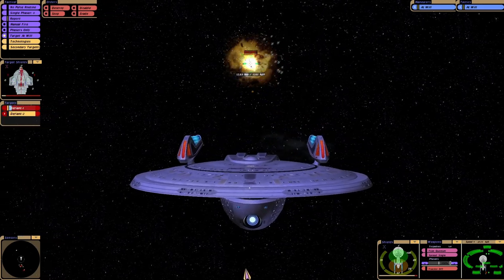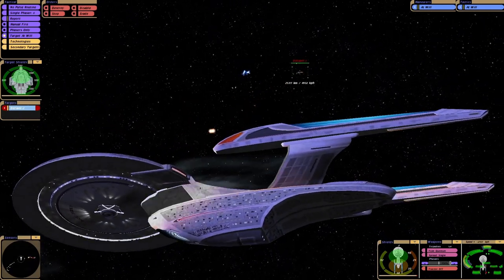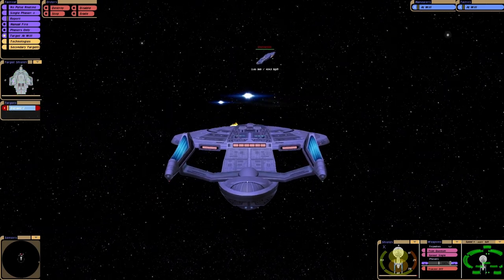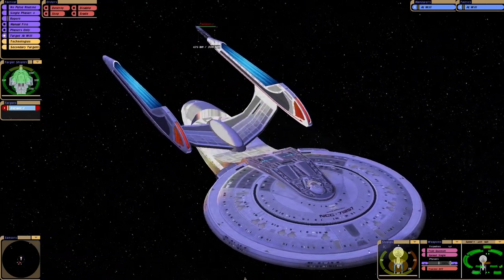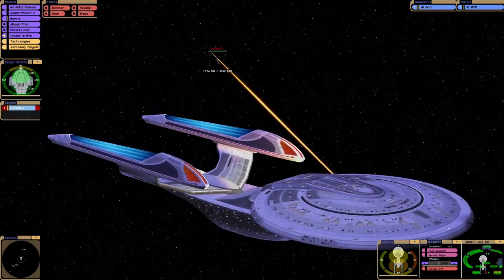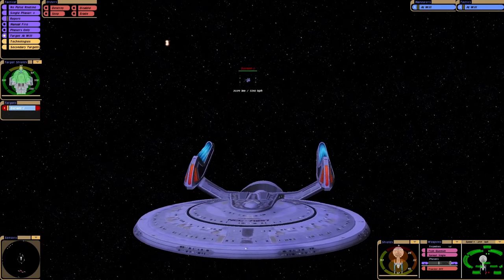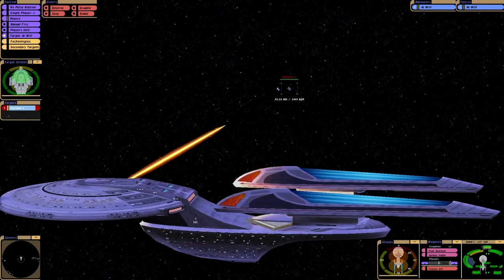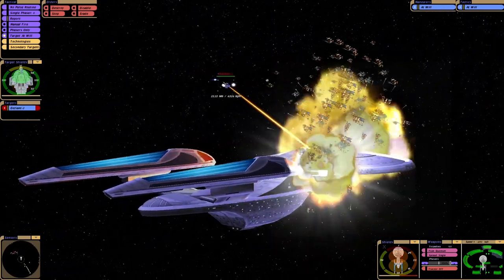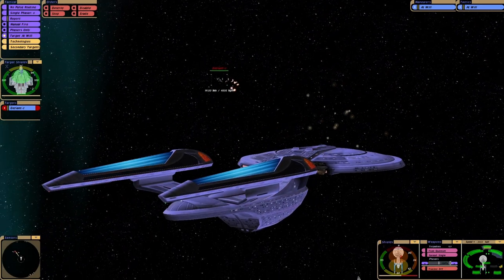Oh yes! One to go. This game loves to fly ships into you, I've noticed. Especially Jem'Hadar fighters, but to be fair, that is a thing they actually did. But the Defiant can also do it as well. I tried to turn, but this ship isn't the most manoeuvrable. Probably because one of our impulse engines is missing.